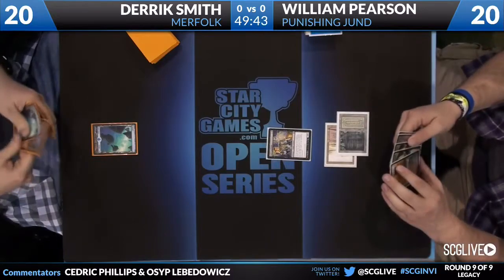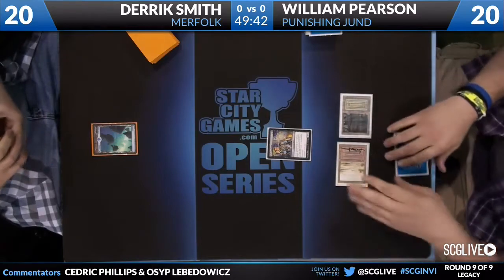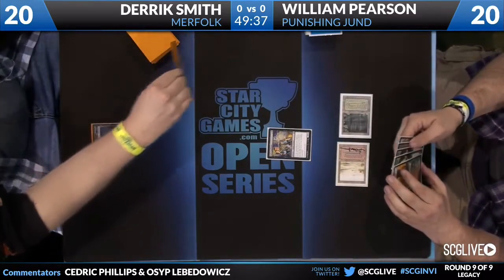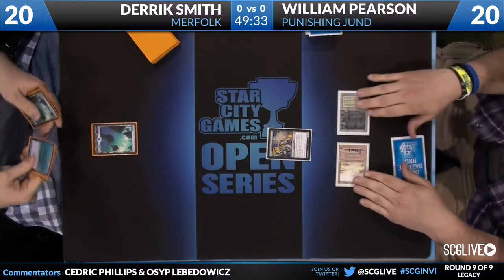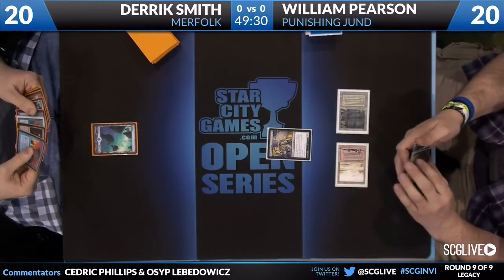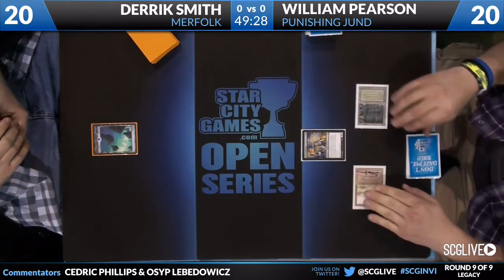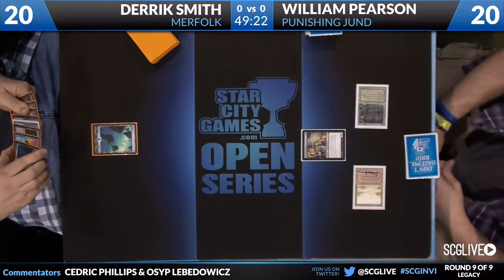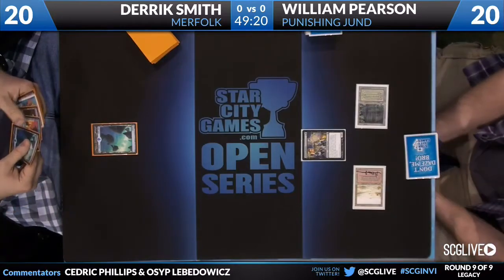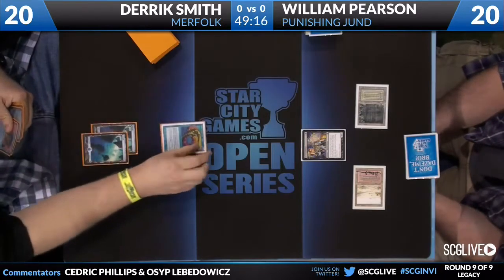You're going to see a Dark Confidant from Pearson. He's playing a fairly stock list, not exactly the same as someone like Pat Cox or Josh Ravitz, who made Top 8 of the Legacy Grand Prix playing Reid Duke's list. He does have four copies of Bloodbraid Elf, where some of those lists were only playing three. He has the Goyf, the Confidant, and the Deathrite Shamans. His removal package is four Punishing Fire, three Lightning Bolt, and two copies of Abrupt Decay.